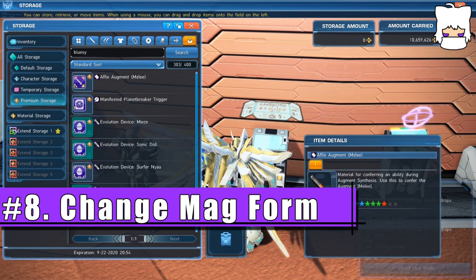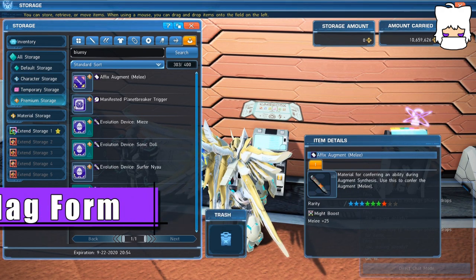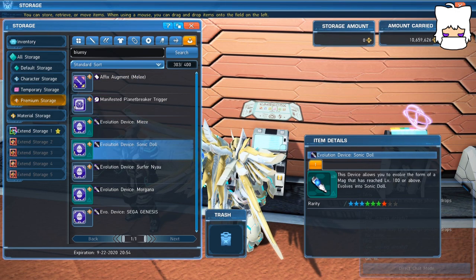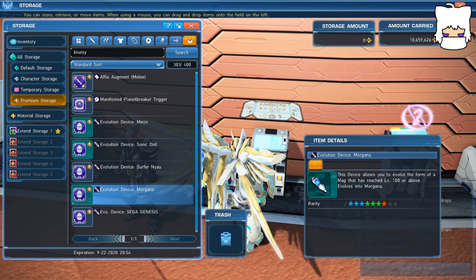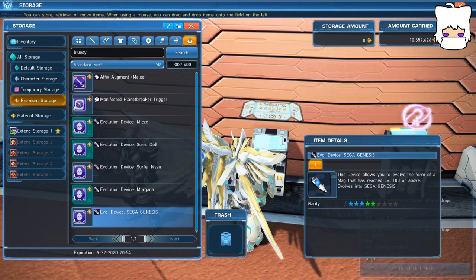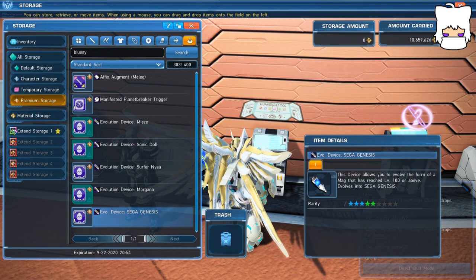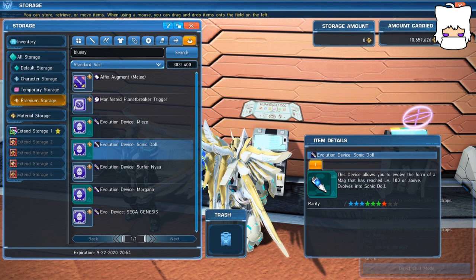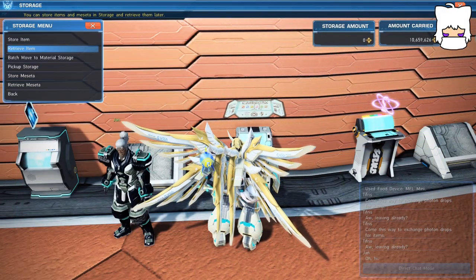Another mag-related item are Evolution Devices. These items alter the appearance of your mag in significant ways, and are often distributed in AC Scratches with limited designs. For example, I've got Evolution Devices for Mies, Sonic Doll, Surfer and Yow, Morgana from Persona 5, as well as the Sega Genesis. These are often very expensive and particularly rare. The problem comes from a misconception that if you use one to change your mag's form and then later get another one you liked — say you used Morgana and then decided the Sonic one looks cool — the Morgana one's gone forever. That's not true. There's actually a fairly easy way to change this, and it's very often overlooked.